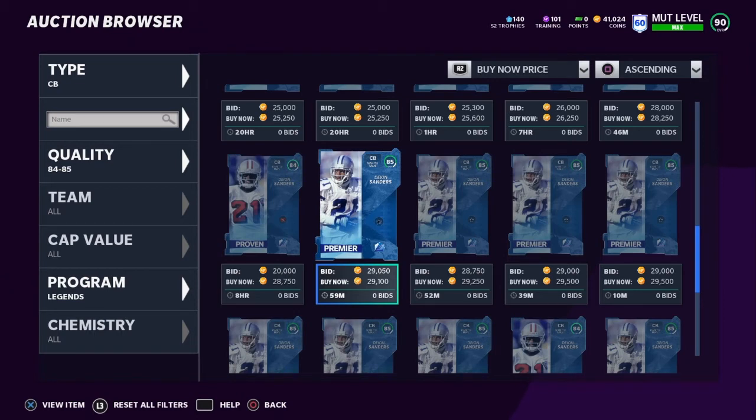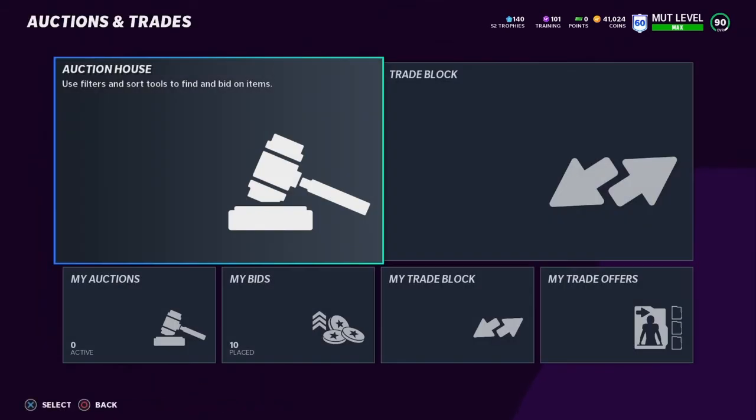That's pretty much it for the filters. I would rank the first one the best, the second one the second best, and the one I just showed you the third best. Just go with whatever one is best for you. If you don't want to spend that many coins, maybe go with the second or third method. But if you're fine with spending 60,000 coins on training, I would definitely do the first one I showed you guys. Now we're going to talk about how to get a little bit of coins to hopefully buy one of these players.